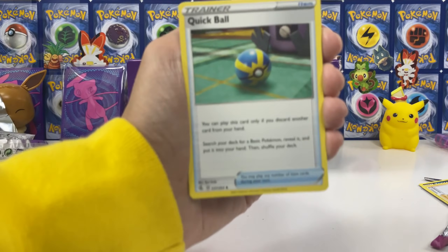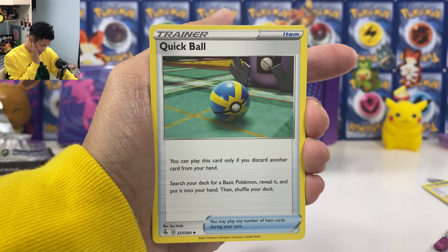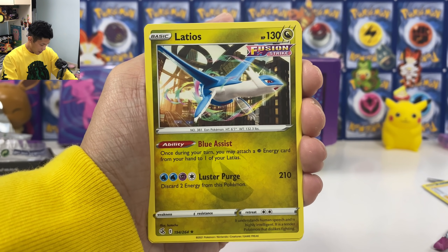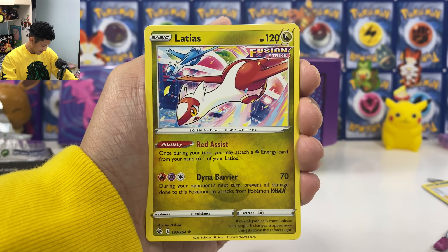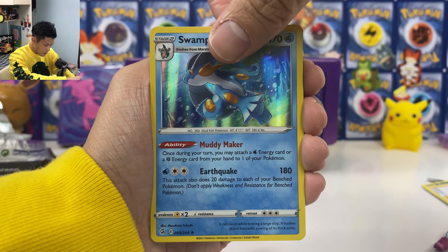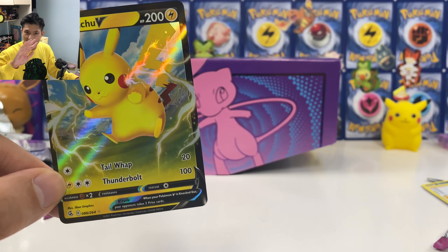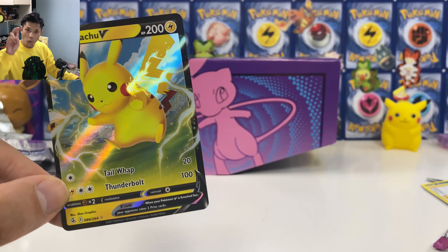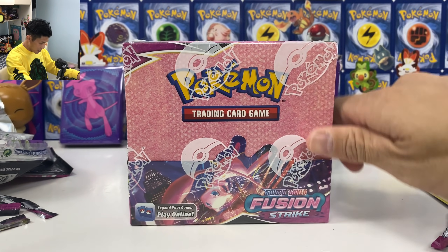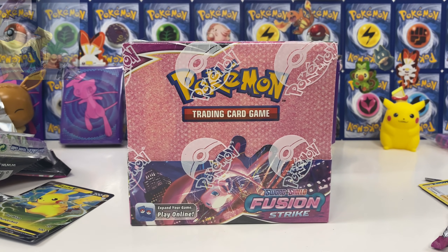Let's do a quick summary. So here is what we got from my first Fusion Strike ETB — the pull rates were not very good. Quick Ball, we got Latios and Latias — at least we have them both. We have one holo, Swampert, and one Pikachu V card. From out of the eight packs we got two V cards. Hopefully you guys enjoyed the video. Next time we can open the booster box, so make sure to stay subscribed, hit that like. Until then, I'll see you next time. Bye.